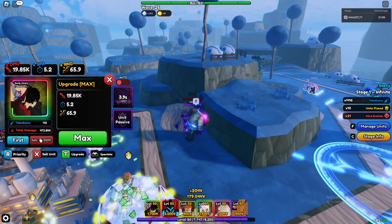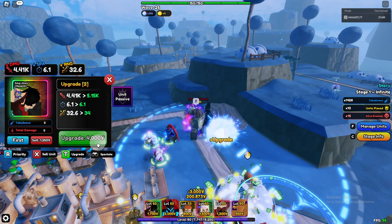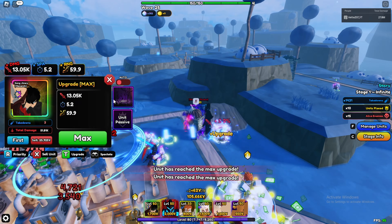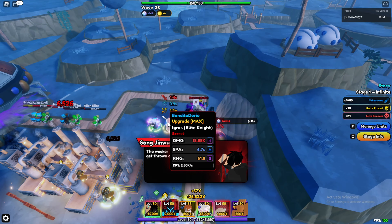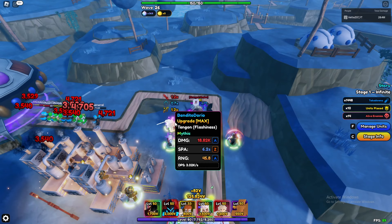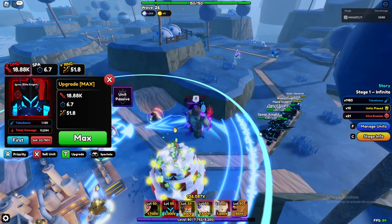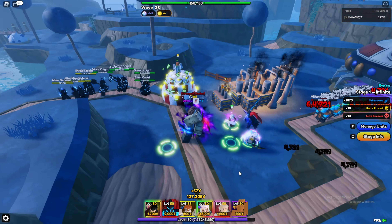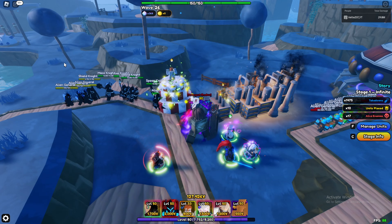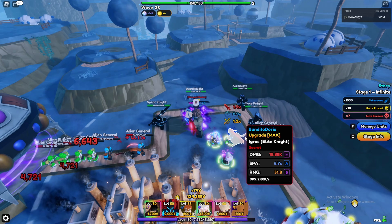Sung Jin-woo needs to be in range while Egress kills something, so we'll sell him from the back and reposition. As soon as enemies step in his range he should get the damage buff. It looks like he already got it from previous kills — we can see the DPS going up.